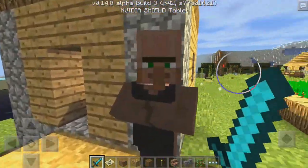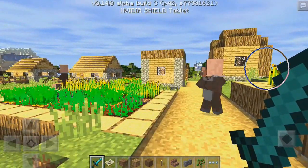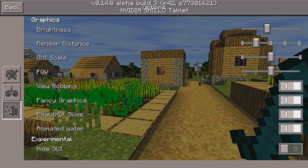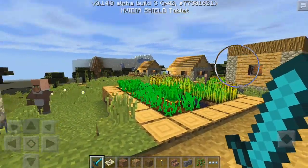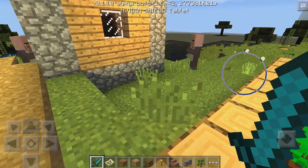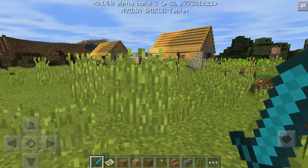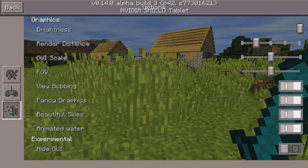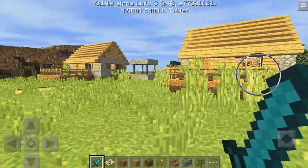Right now I'm basically chilling in this village and it's looking quite nice. As you can see it is a little bit bright. You can actually change this by going into your brightness and turning it all the way down or maybe in the middle. As you can see it does change a little bit, but you can still see everything waving around. You can just mess around with the brightness if you think it's too bright for you.